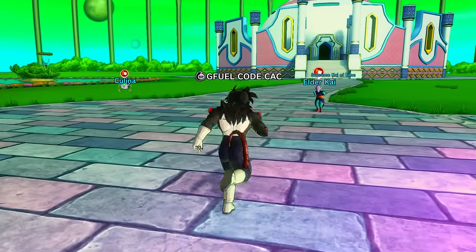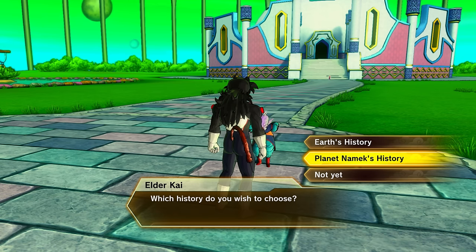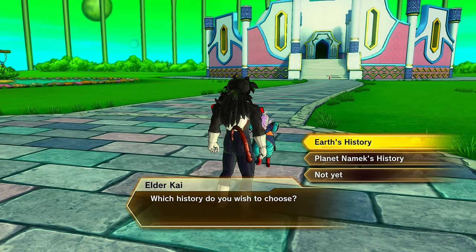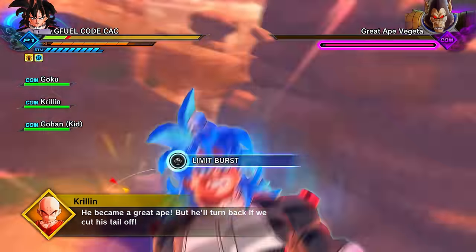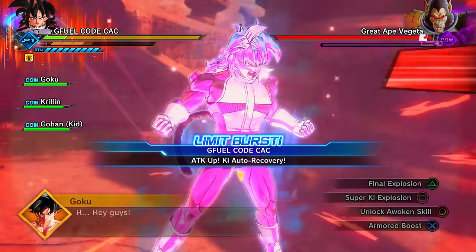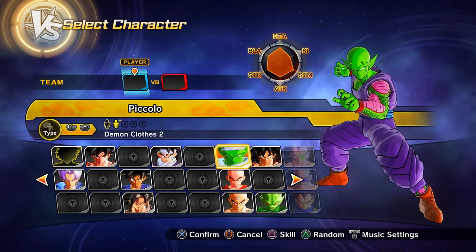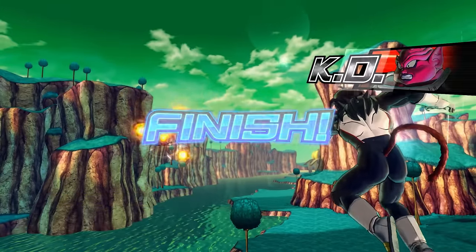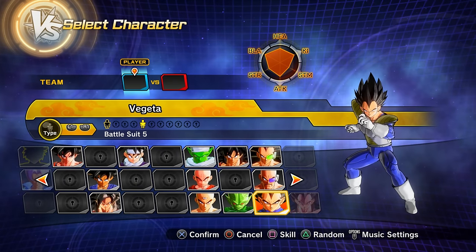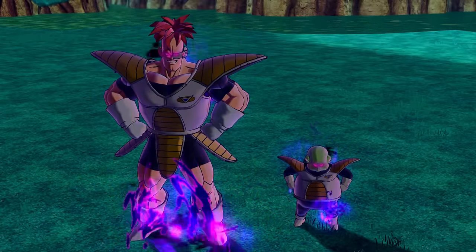Continuing through the story mode, you can choose between the Earth History (Saiyan Threat) or the Namek History. Starting with the Saiyan Threat: once you defeat Great Ape Vegeta you unlock preset 4 of Goku, preset 5 of Goku, and preset 2 of Piccolo. Clearing Ruckus on Planet Namek by defeating Dodoria with Vegeta's help unlocks preset 5 of Vegeta, preset 1 of Zarbon, and preset 1 of Dodoria.